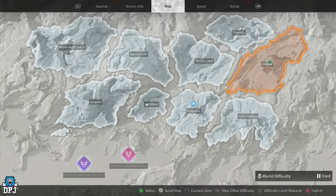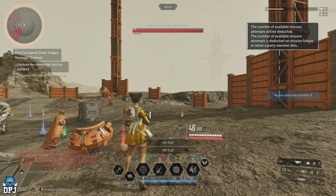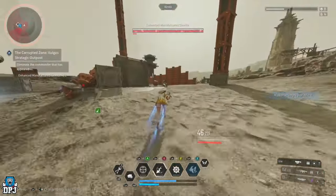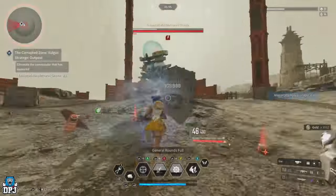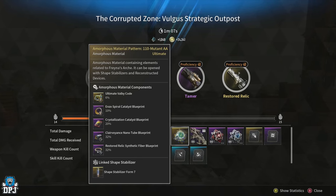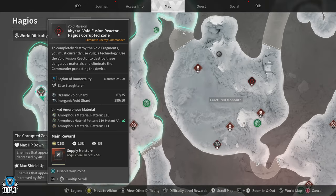Finally, you need the Ultimate Valby Code. There are a few ways via amorphous pattern materials, but the easiest way for most players is to do the Abyssal Void Fusion Reactor on Haggias using Amorphous Pattern Material 110. This pattern has a 25% drop rate from the Haggias Corrupted Zone area Zone Recon mission on Hard mode, which is easy to storm through. Thanks to a previous patch reducing cooldowns on zone recon missions, you can farm this basically every minute. The Void Fusion Reactor mission requires 35 Organic Void Shards and 10 Inorganic Void Shards to start.